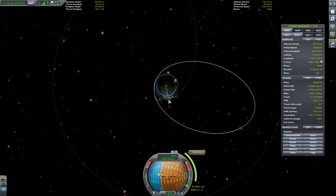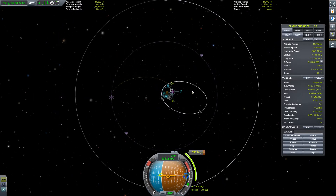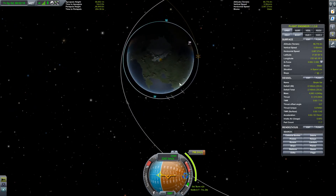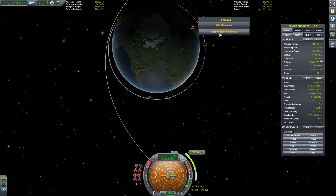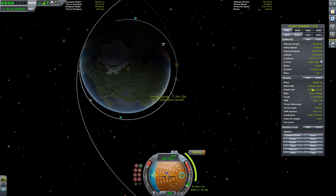But between the two maneuvers it will take more fuel than the original 930 meters per second. It doesn't matter where the maneuver happens because we're in a completely equal orbit. We can target the node, and you'll see here — notice that we have 221.40 here.